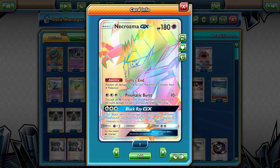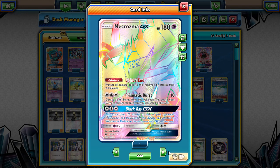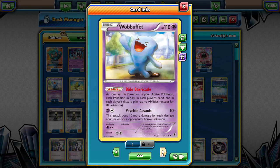Necrozma is looking in good form, and even better once that Malamar comes out, because that is a crazy good attack. We are also playing a couple of Leles so that we can search out any specific supporters that we want or need. We are playing Wobbuffet because we are basing this off of that popular Buzzwole Garbodor list.